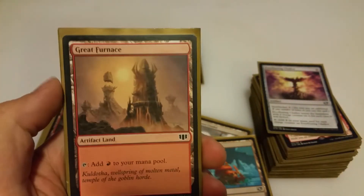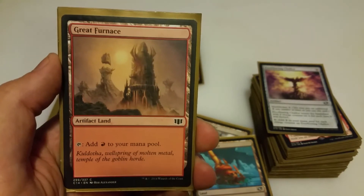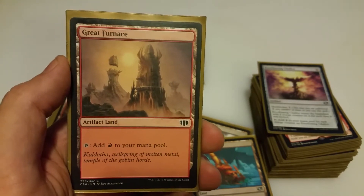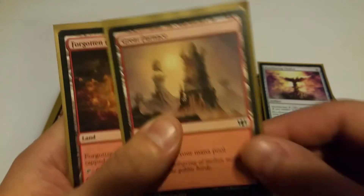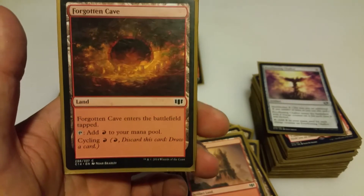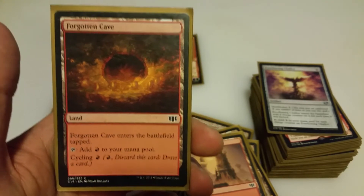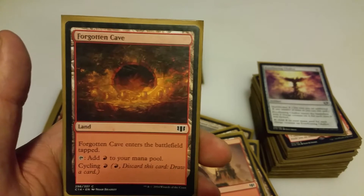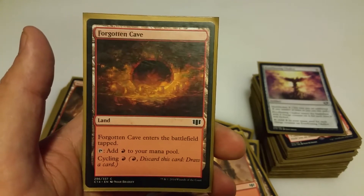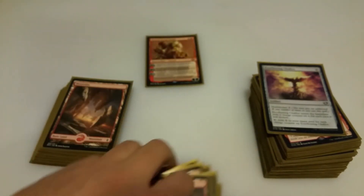Great Furnace is an artifact land that taps for red — adds to the red mana and it's an artifact you can start bouncing and exchanging for larger stuff from the graveyard with Daretti. I also added Forgotten Cave, which comes into play tapped and taps for red, but the cycling ability is great. If you have the card and 3 other lands in hand, just cycle it and replace it with a new card. Those are the lands.